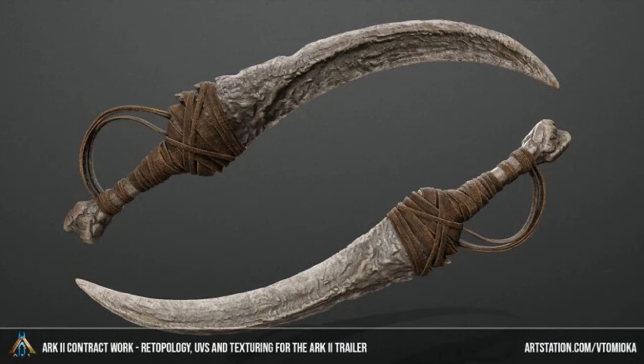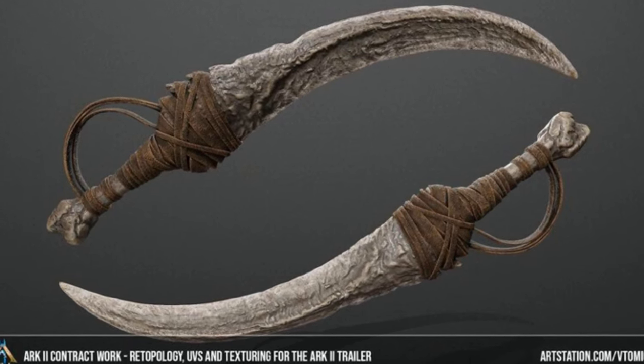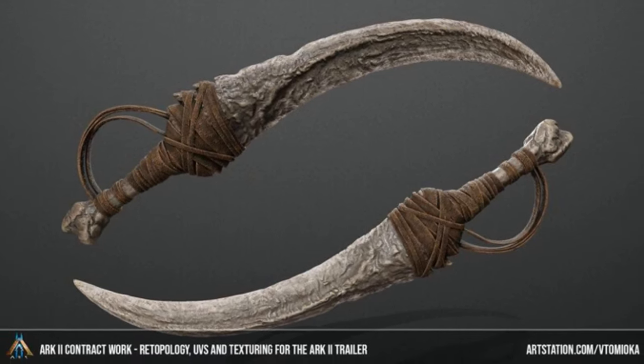First is these dual wielding blades, and these ones look really cool. They kind of look like they're made of bone and then stone — probably mainly stone — and they've got fibers holding them together. A lot of people are thinking that they're going to have dual wielding in this game, which would be a really cool addition.